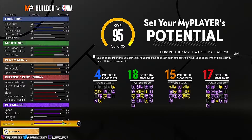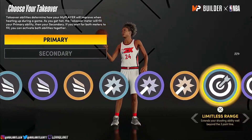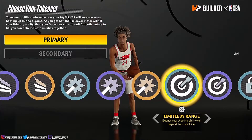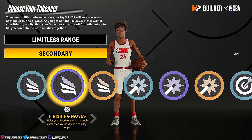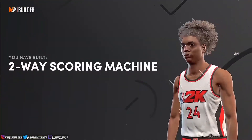Vertical 70 and stamina, 91. Look at that — 6'6 demigod. For the takeover, I would pick limitless range — that's what I picked — so you can shoot farther. And finishing moves, so you can dunk on people more.